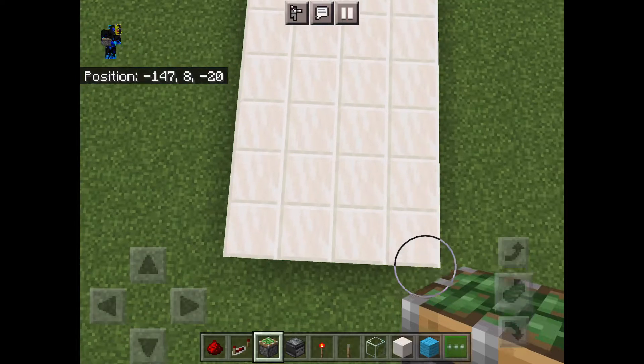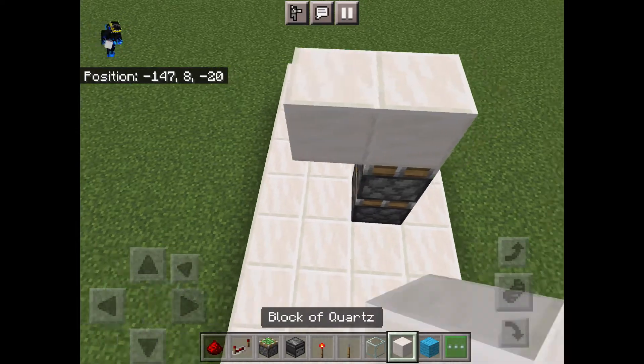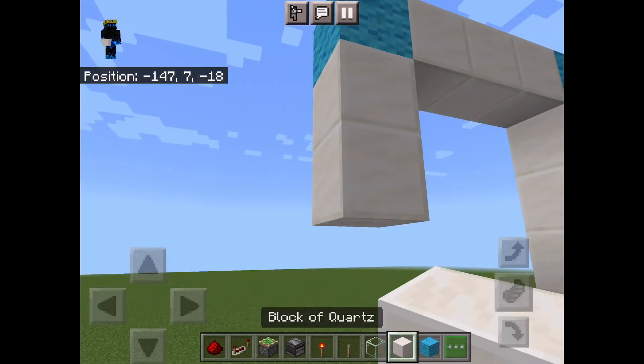We start with the 4x8 building area for the door. Go 3 blocks across and 4 blocks in. Then place 2 sticky pistons facing up. After that, build a 3x3 ring of your door blocks on top of the 2 sticky pistons like this.